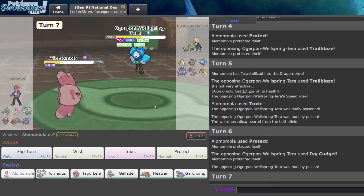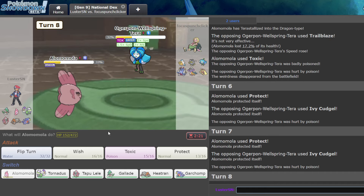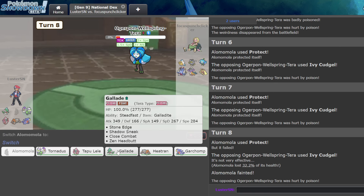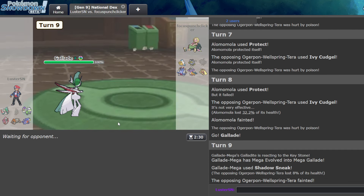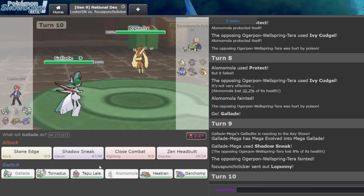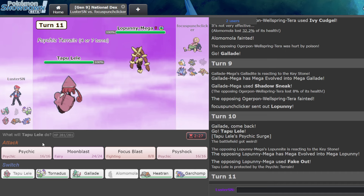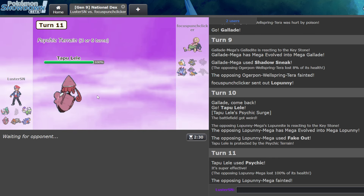That was definitely a bailout. We still have Lele for Lopunny. They fake out — okay perfect, nice. Let's Psychic here. So the Rain component is getting broken down and they stay in. I just get rid of it. That double Protect was so clutch. I don't know how I feel about Alamomola as a Pokemon — it's a good pivot, but that's basically all it does. Let's take a Steel move. I'll go U and Earth Power. Actually, let's click Rocks here because if they go Pelipper I want to get something out of the turn.